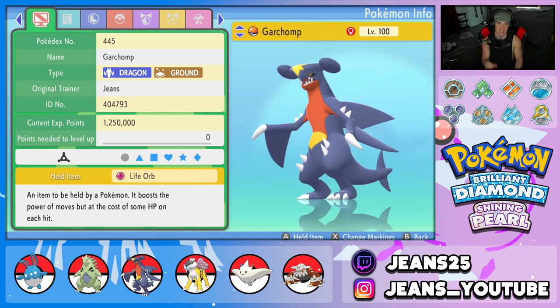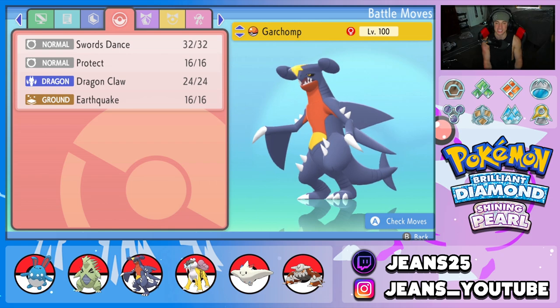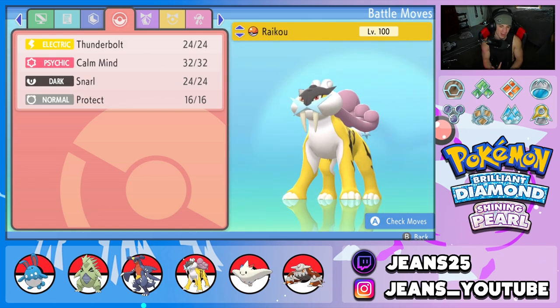Third Pokemon is Garchomp. You can't have Tyranitar with Sand Stream without Sand Veil Garchomp. We gave it the Life Orb as item, rocking Sand Veil as its ability. The moveset is Swords Dance, Protect, Dragon Claw, and Earthquake - you really can't go wrong with this moveset, it's too strong not to use.